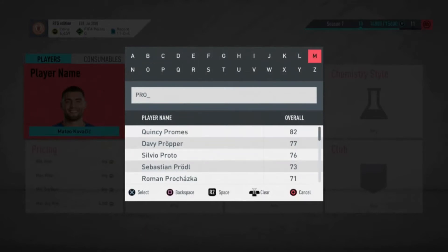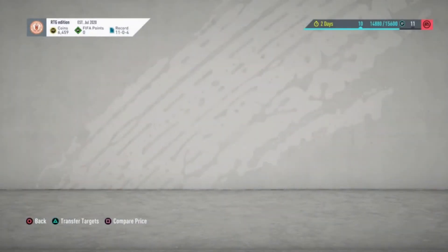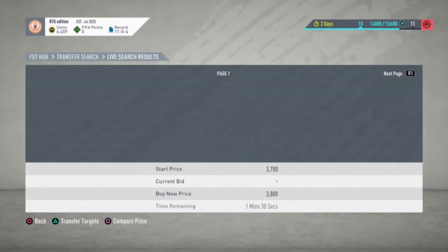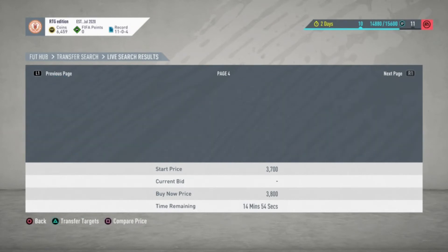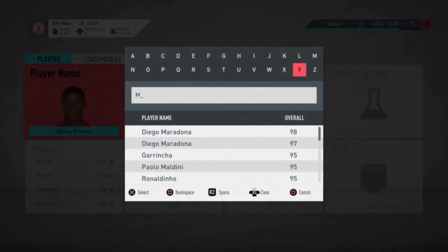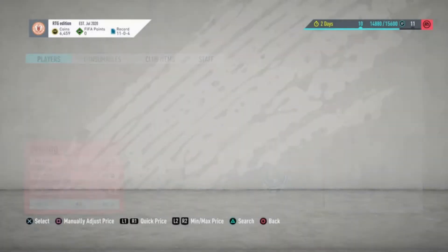The next one is the Eredivisie winger Quincy Promes. Right now he's about 3.3k — you can snipe him or buy normally for about 3.8k. He'll probably hit 6 or 7k as well, since he's a winger with a decent rating and is used in a lot of SBCs.